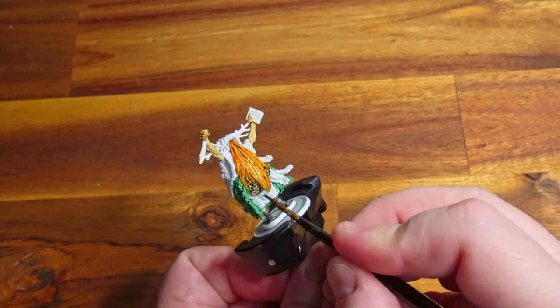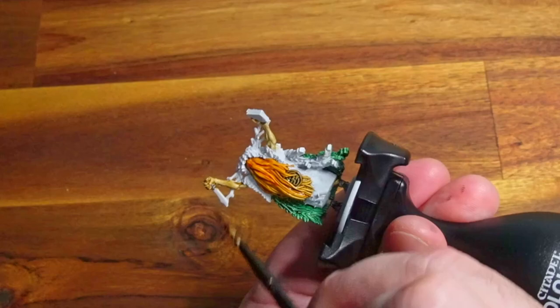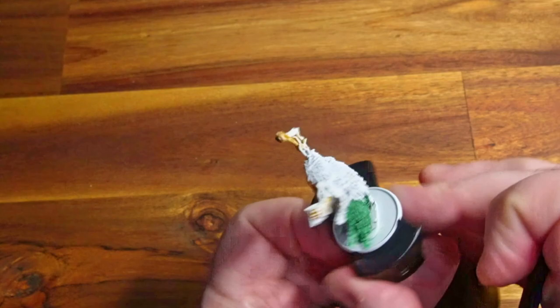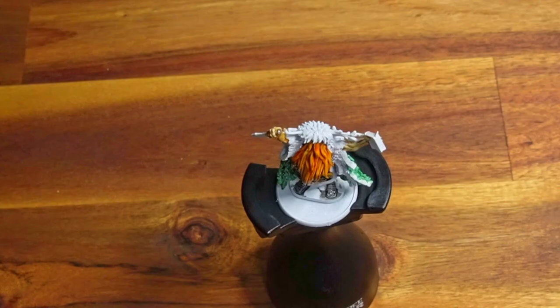It works — I'm pretty happy, it's all going to plan. Now we're going to use the Gravelord Grey on the handle of his knife. I'm not sure if there's a gem on the top or if it's just texture — I just assumed it was texture. I'm just picking out the hilt, making sure I'm not getting any on his hand.